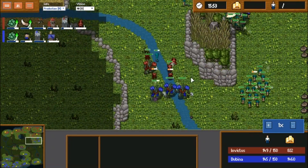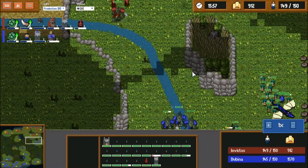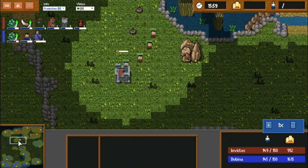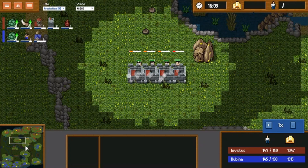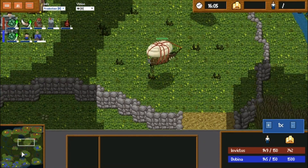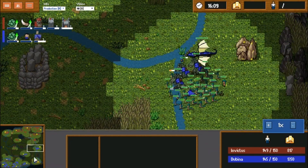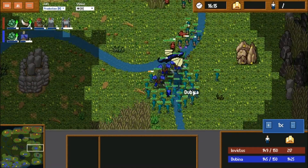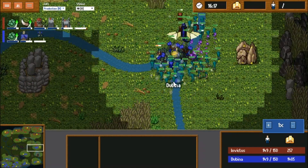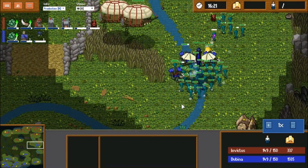This little force from Invictus will die if not aided — he needs to take the fight to him. Four towers coming up from Invictus. Slowly Dubbina is starting to catch up in terms of economy. Dubbina's floating a horrendous amount of gold.